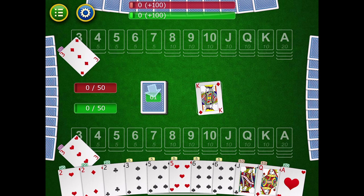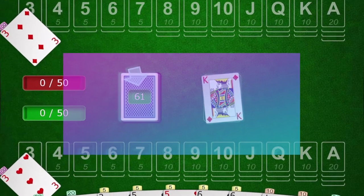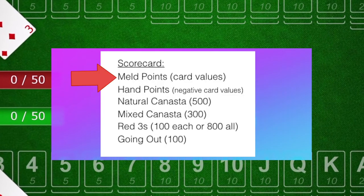The next thing I need to talk about is scoring, because I wasn't totally clear on all the ways you add up your points. There are five ways to tabulate your points at the end of a round. Number one: you get points for all the melds you've laid down. Number two: for every card that a person did not lay down and is still in their hand, you subtract those points.